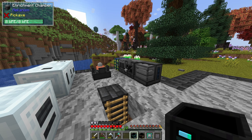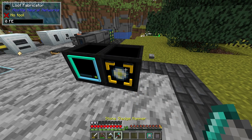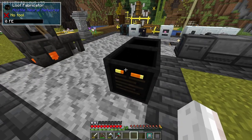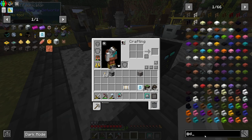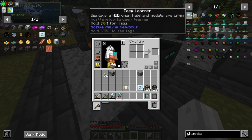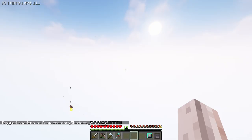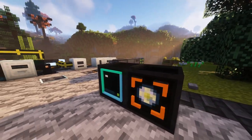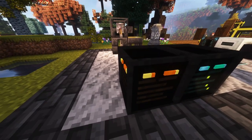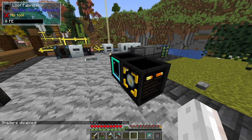Do these machines need power? Maybe they do, maybe they don't — we'll find out. Let's slap them down. They look far too beautiful. I was going to pick them up and move them, but I can't — it says 'no tool' in the top left. Let me check if Hostile Neural Networks has a wrench or something. No, they don't. So we'll go ahead and leave them there. With shaders on using complementary shaders — looking at the 3D textures — just beautiful.